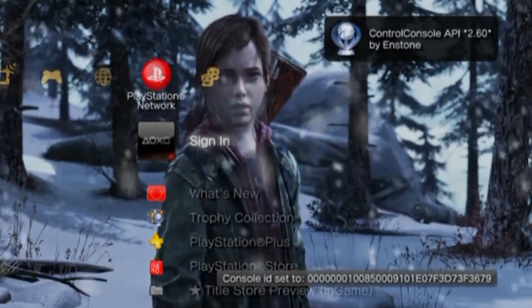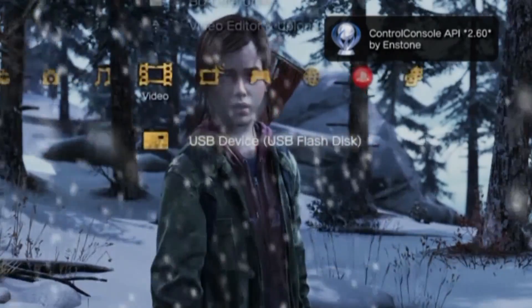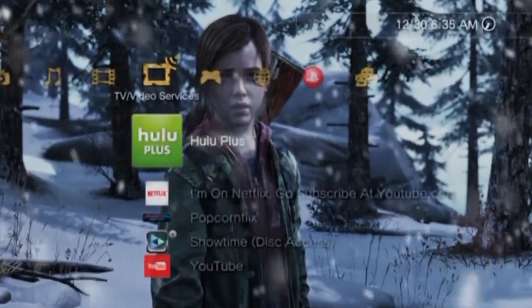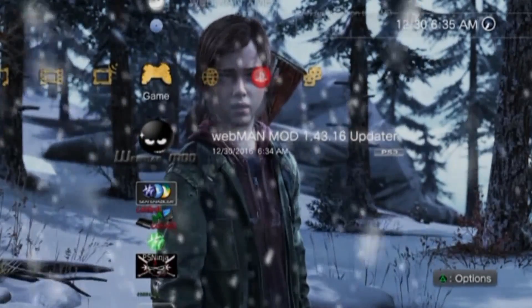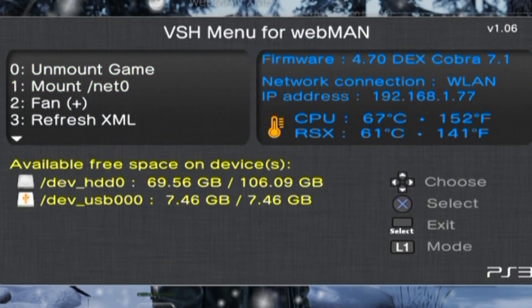You can see there are two notifications at the top of the screen. To make sure you have the full complete version, hold down Select while hovering over it and you'll get some information — things like your temperatures, your IP address, and your firmware.